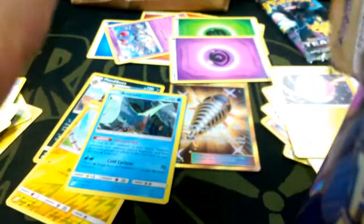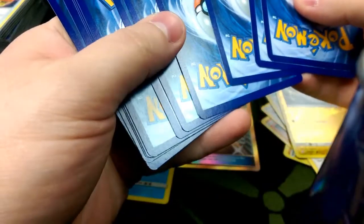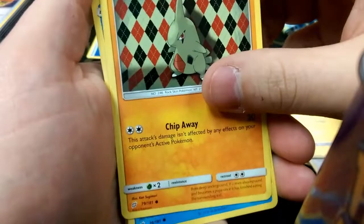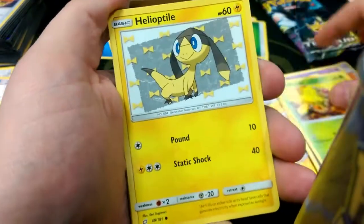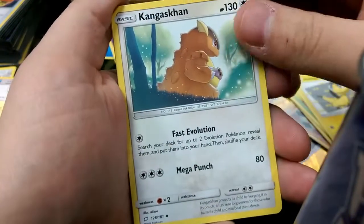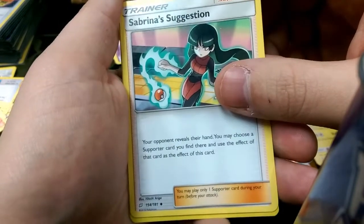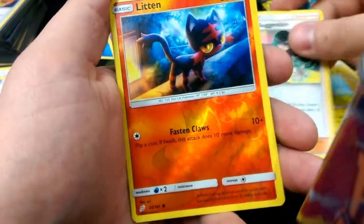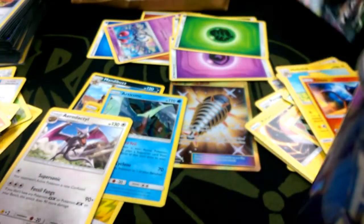Two more packs. It looks like a lot of people might have gotten all the full art and frenzy stuff out of here, so we just gotta hope for something good. Starting things off with Larvitar, Psyduck, Combee — does Collect — Weedle, Helioptile, Kangaskhan, Fast Evolution Helios, Sabrina's Suggestion, a Litten Reverse, and a Rare Aerodactyl, which I will keep — that's nice.